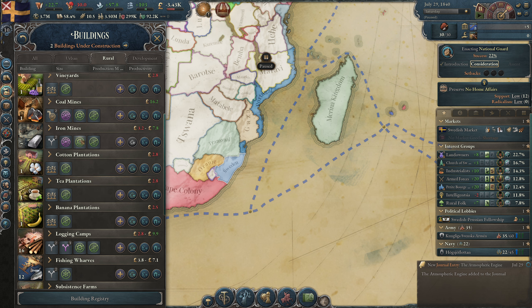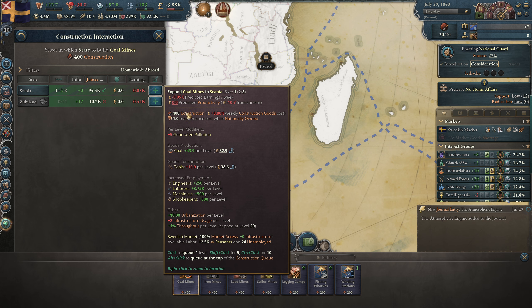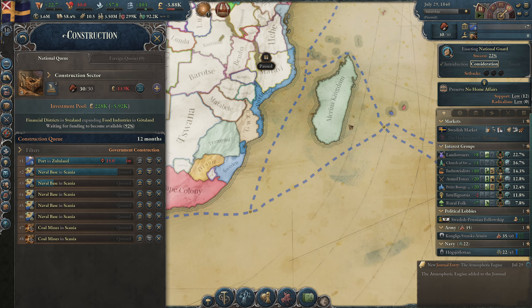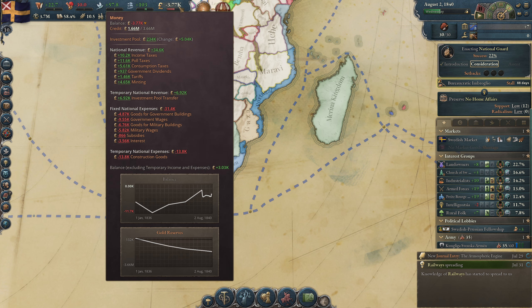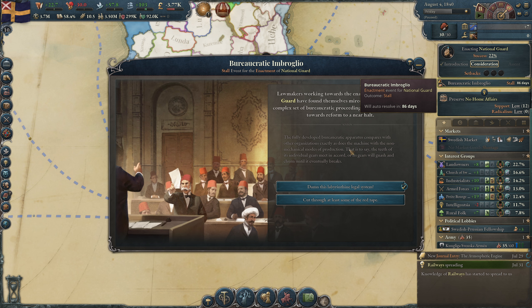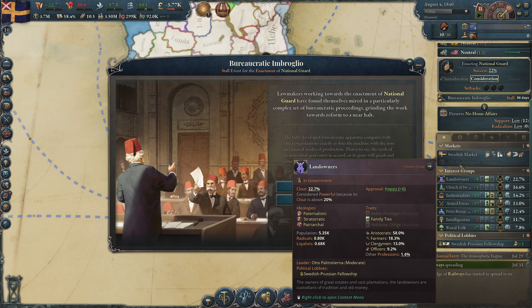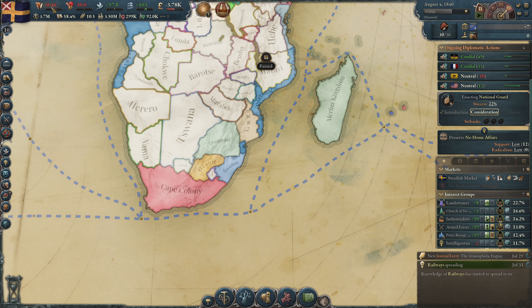Let's build two more coal mines in Scania to get things going — that is Victoria 3 for you, you always need to build. Our interest is going up. We have a stall for our law change — let's pick this one; it's better but we lose a little bureaucracy. That's fine.